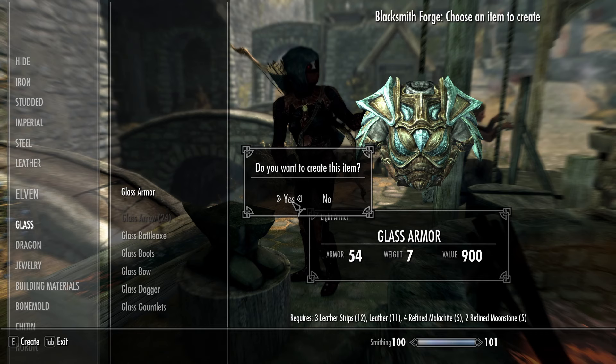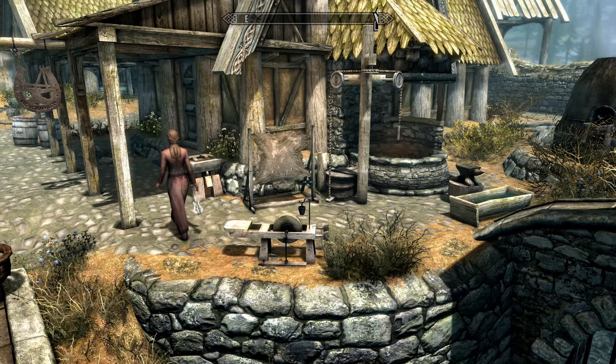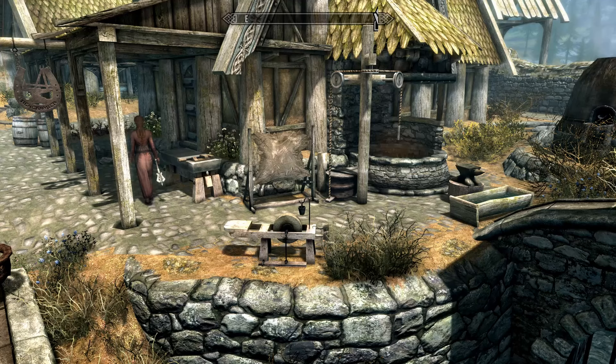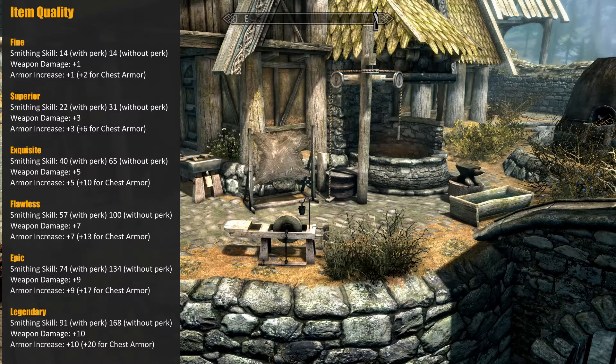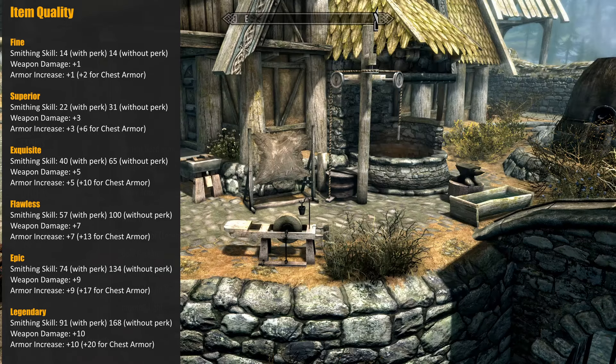But how do you improve the item to its best possible quality? This is where the grindstone and workbench come in. The first thing to understand is that there are six levels of quality that you can upgrade to: Fine, Superior, Exquisite, Flawless, Epic, and Legendary. And your ability to upgrade weapons and armor to these qualities depends on your smithing skill level.